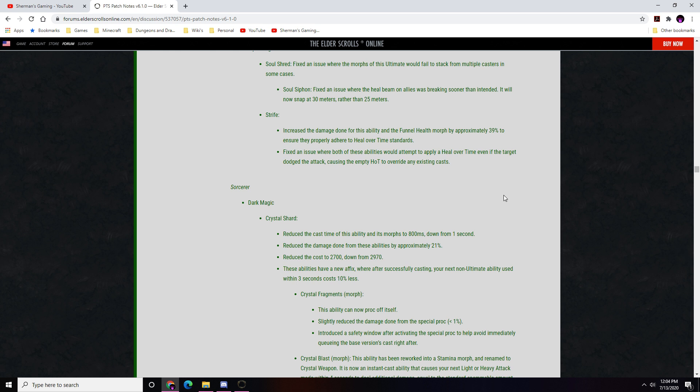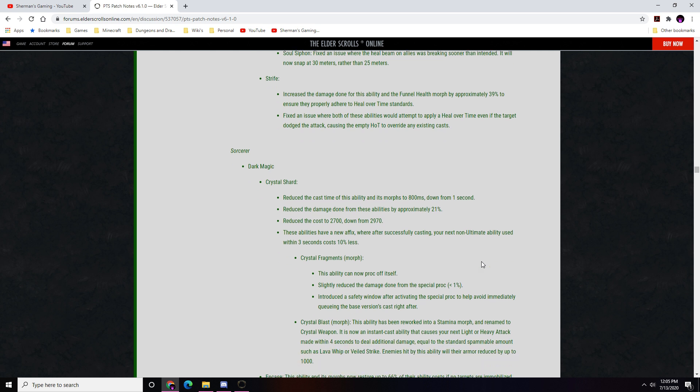Sorcerer — Dark Magic: Crystal Shard cast time reduced to 800ms down from 1 second. Damage reduced by approximately 21%, and cost reduced to 2700. These abilities now have a new effect: after successfully casting, your next non-ultimate ability used within 3 seconds costs 10% less. Crystal Fragments morph can now proc off itself; the special proc damage is slightly reduced by 1%, and a safety window is introduced after activating the proc to avoid immediately queuing the base cast.